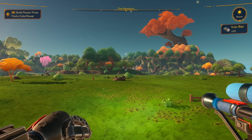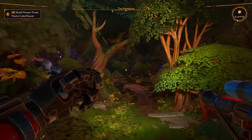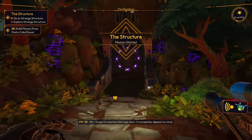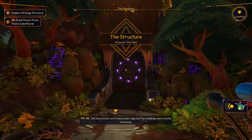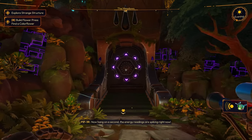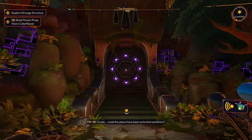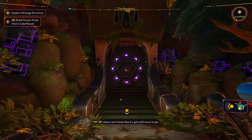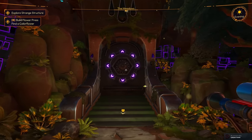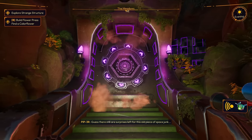You know what, I really want to go check out that door. Let's go check it out. I think it's this way — yeah, yeah, there it is! I forgot to mention this huge door — it completely slipped my mind. Did some scans on it many years ago but the readings were mostly nonsense. Now hang on — the energy readings are spiking right now. Could this place have been activated somehow?